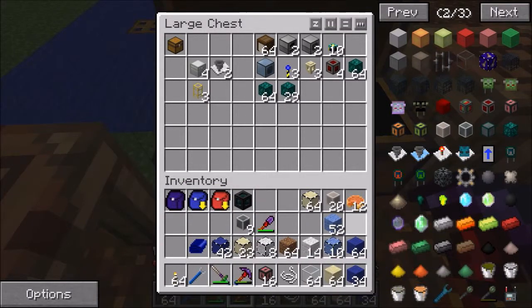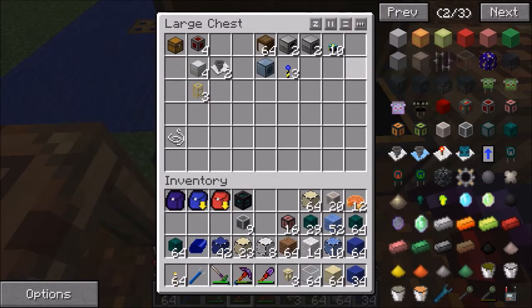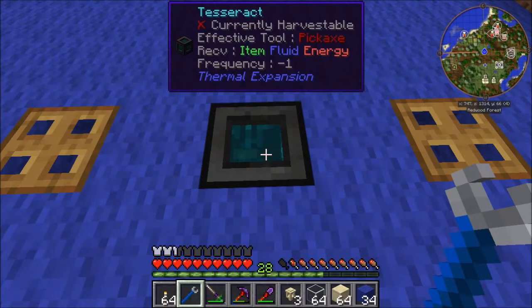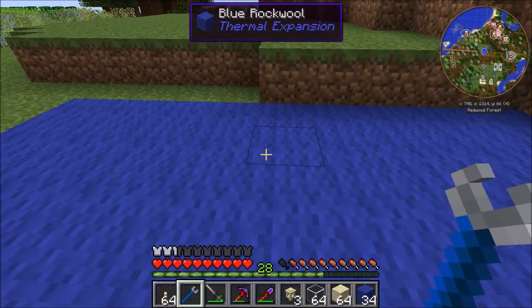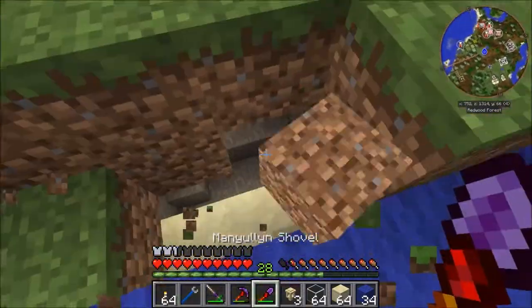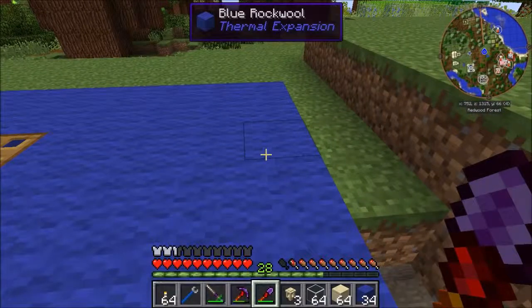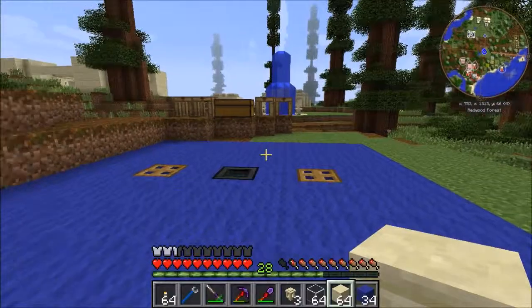I'm thinking for this we'll go ahead and use more of a cross-style pattern - something a little decorative. We'll want these guys. Let me just go ahead and set out a quick outline of the building and then I'll be right back.